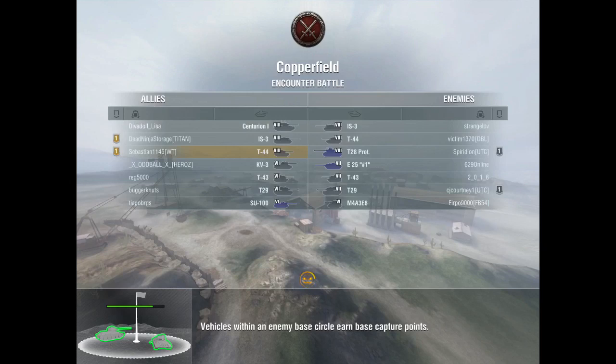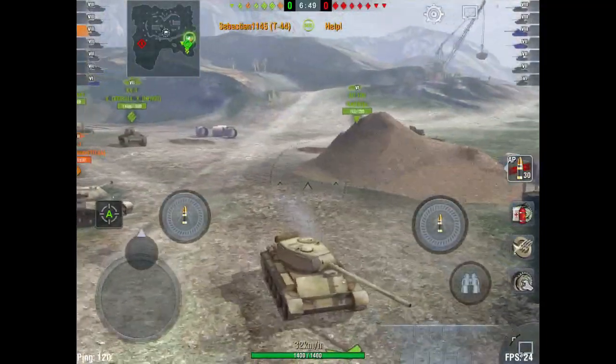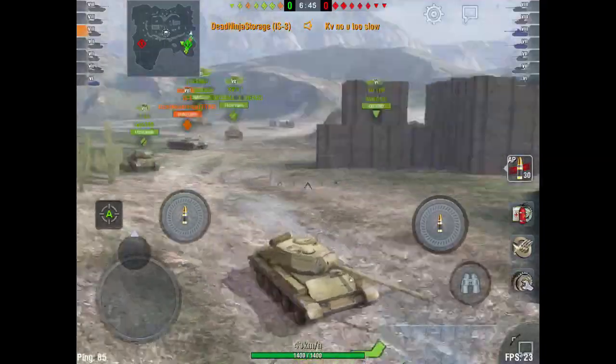Now moving on to a fun game on Copperfield — I had to edit every shot and calculate the damage because my game crashed at the end and I couldn't get post game stats. Still platooned up with DeadNinja Storage, we're in a top tier game. We're looking to flank — they have three mediums and we have three higher tier mediums.